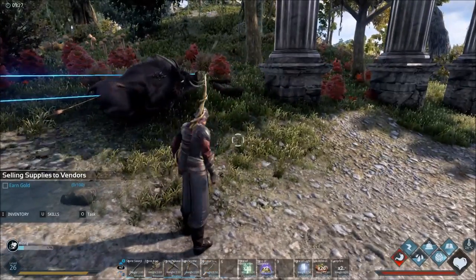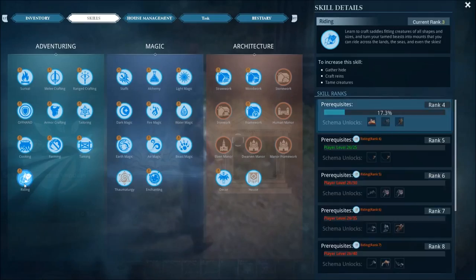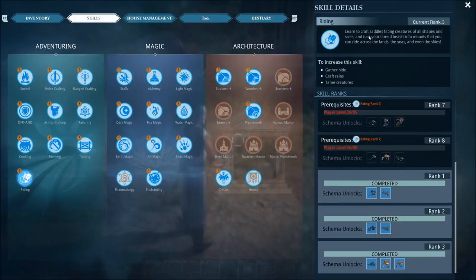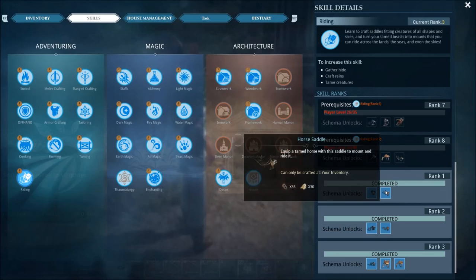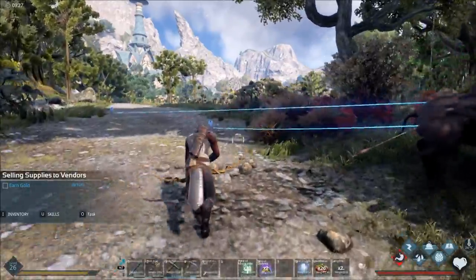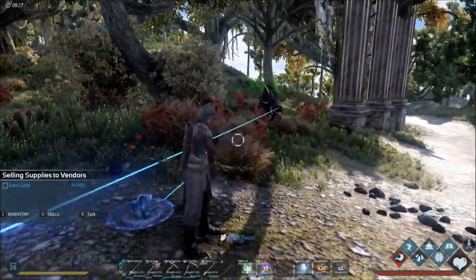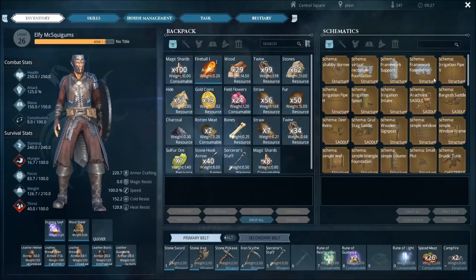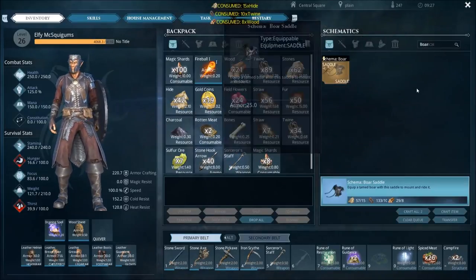After taming, we need to craft a saddle. Go to your adventuring skill and look for riding. Clicking on riding shows that rank 1 unlocks the boar saddle. The best approach is to gather a bunch of hide and get at least rank 1 in riding before you attempt to tame the boar. Rank 1 lets you craft both a boar saddle and a horse saddle. I've found a unicorn and there are horses in town you can buy, but you need the saddle to ride them. I'll craft the boar saddle now.